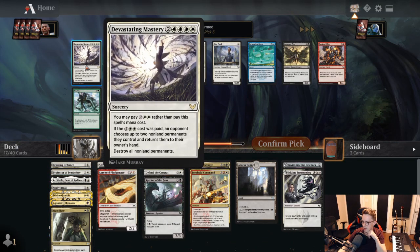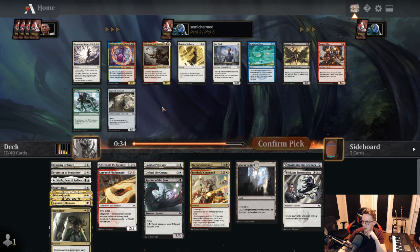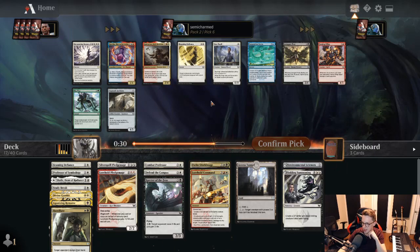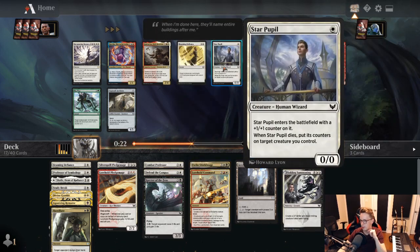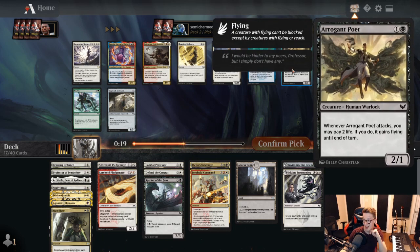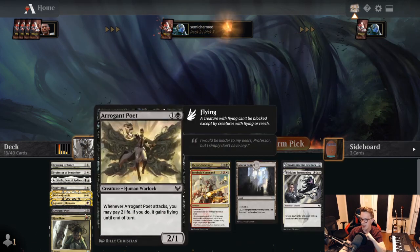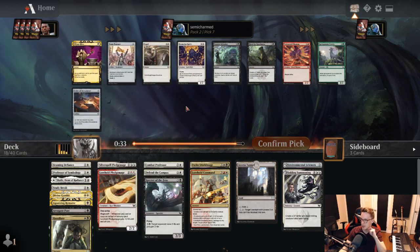Devastating Mastery is not a card I'm very interested in with a deck like this. Not Quintorius unfortunately, as much as I would like that card to be good — it's just really not. Looking at Star Pupil as a 1-drop or Arrogant Poet as a 2-drop. I have not found Star Pupil to be any good at all, but flying has been quite strong. So we're going to take the Poet here. We always need good 2-drop creatures, especially ones with flying.